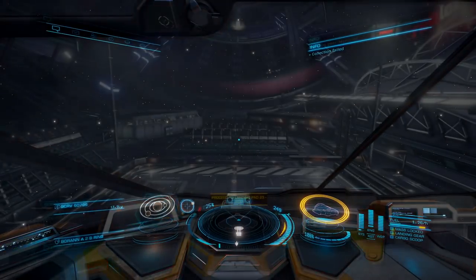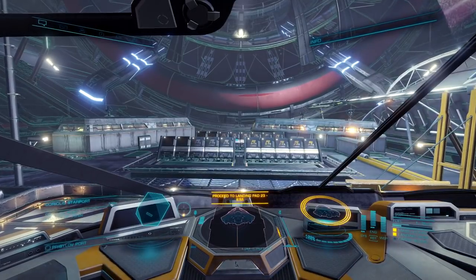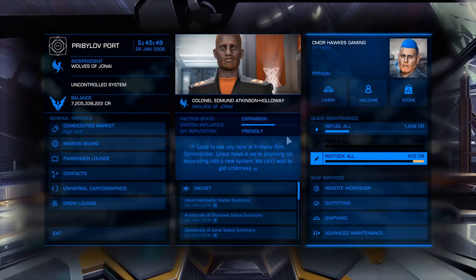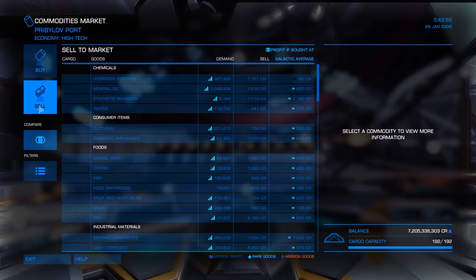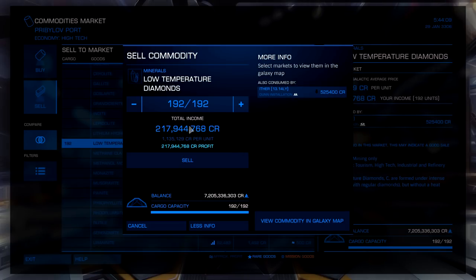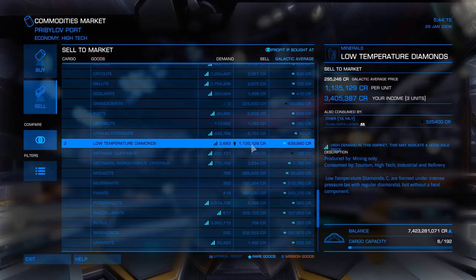The jump range on the Python kind of sucks but it's all going to work out in the end. We didn't even get interdicted — total flight time from takeoff to landing was one hour and 55 minutes, which is absolutely badass. We ended up with three times the amount of low-temperature diamonds as we did in the ASP Explorer, and it only took us an extra 30 minutes to do that. The Python is king — it can chew through those asteroids with the quickness and get back to the sell location with a huge cargo hold full of low-temperature diamonds. Time to pawn off what I have in the cargo hold — 217, almost 218 million worth of low-temperature diamonds.